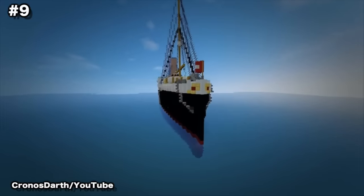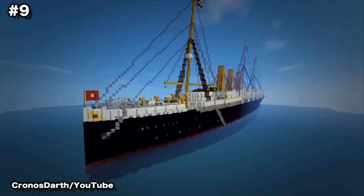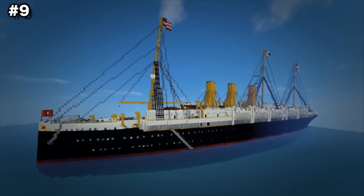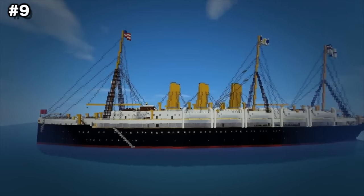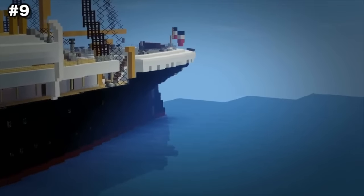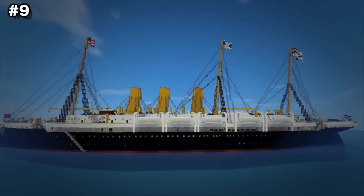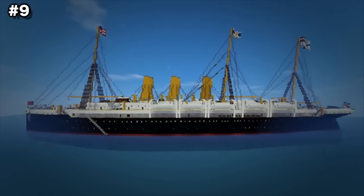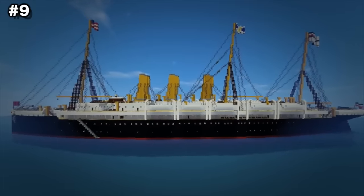Number 9: SS Augusta Victoria 1889. The SS Augusta Victoria 1889 was a Hamburg America luxury ocean liner that operated throughout the late 1800s, and this Minecraft creation is an exact replica of its real counterpart. Built by Drash2005, who said it took him several weeks on his own, it features a fully designed interior with dining rooms, boiler rooms, engine rooms, and the captain's wheel room. He paid astounding attention to detail, making this both a cool build and a sort of history lesson.